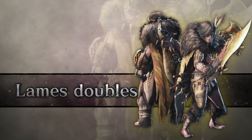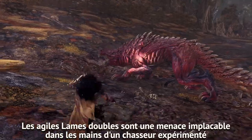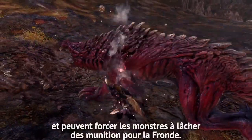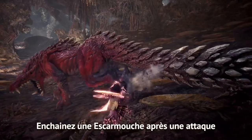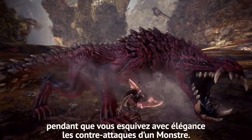Dual Blades. The lithe and agile Dual Blades are a relentless threat in the hands of an experienced hunter, and can force monsters to drop Slinger Ammo. Pop monsters in the face with Slinger Bursts after attacking, whilst elegantly dancing around their counter-attacks.